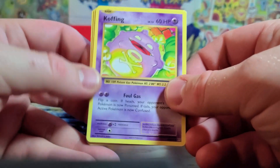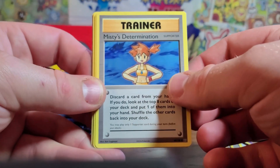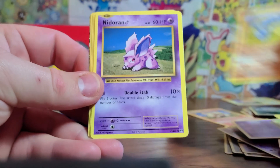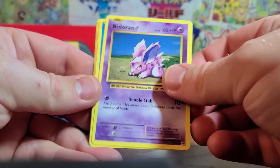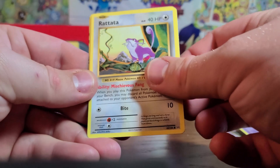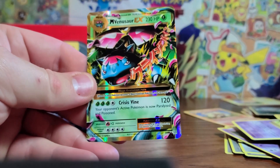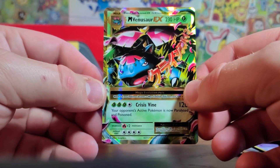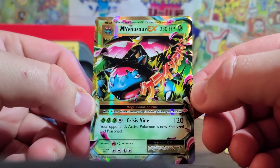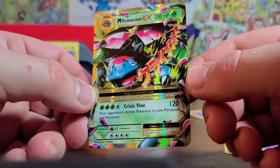Seventh pack: a Koffing, Misty's Determination — there is a full art of that one — Revive, Onyx, Nidoran, Polywag, Energy, Ratatta, Nidorino, and a Mega Venusaur — very cool. Mega Venusaur collected with my Mega Charizard! Oh my goodness, we have had so many hits in this first batch.